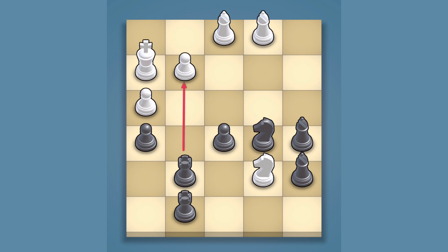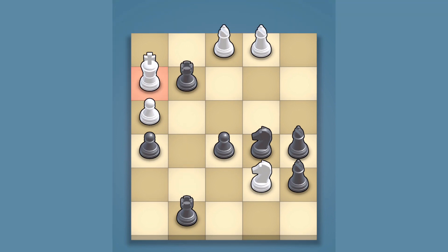Surrounded and attacked by white pieces, black's rook made the shocking first move, sacrificing itself to take out white's pawn and deliver a check on the white king.